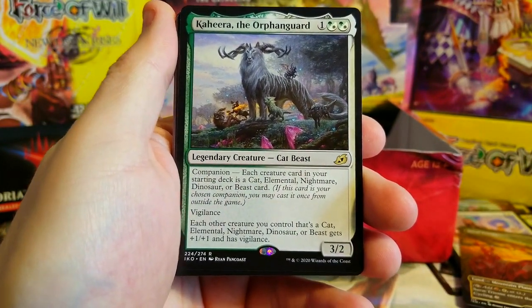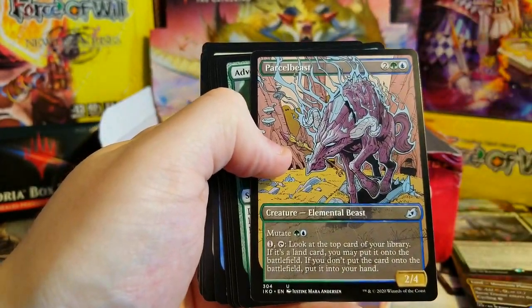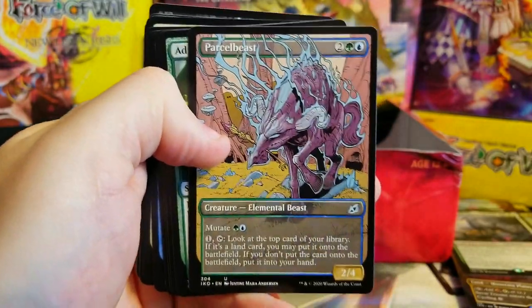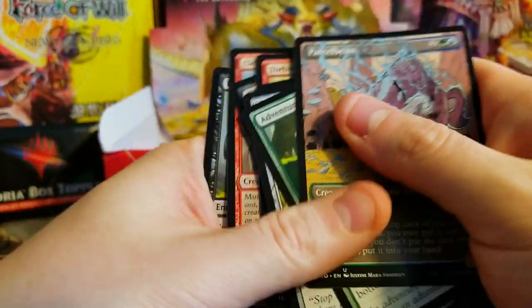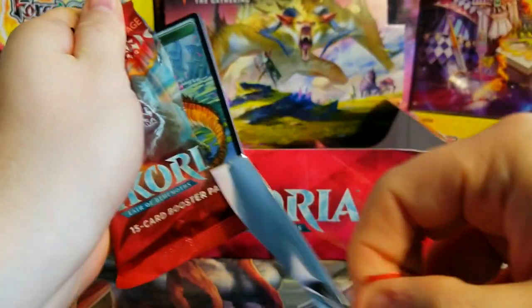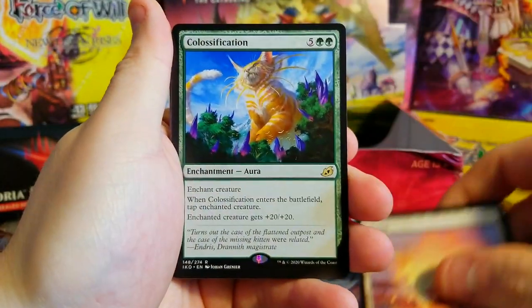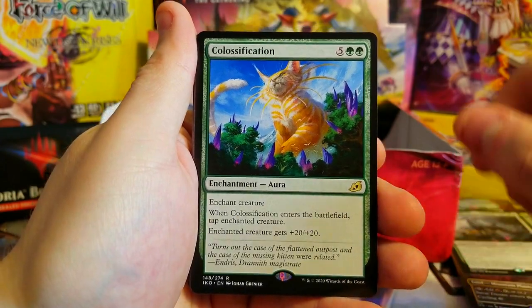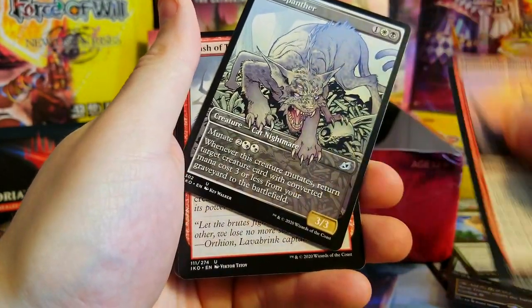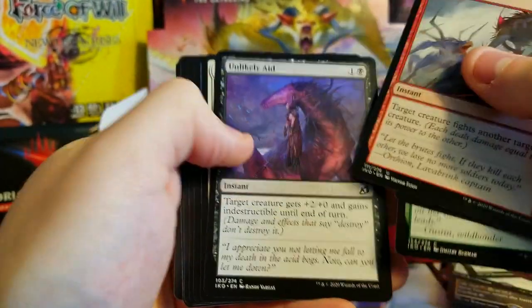Scoured Barrens behind it. Kahir the Orphan Guard, the cat beast companion — very nice. I don't think he's seen a ton of play but we'll see what he goes for. Behind that a nice neutral size and a Parcel Beast, really cool showcase — the colors of these showcases are awesome. Cloud Piercer very good. Colossification — just a bulk rare, it used to be worth a couple bucks but went down in price. Necropanther — very nice, love that artwork.